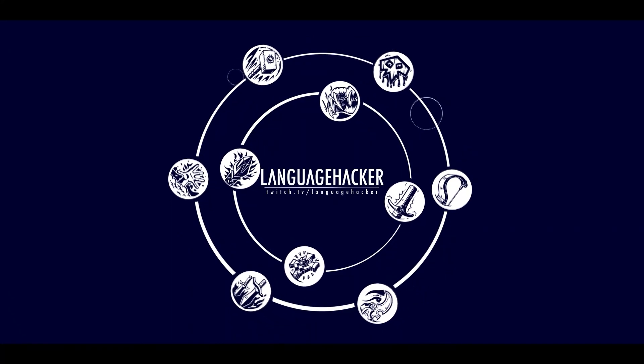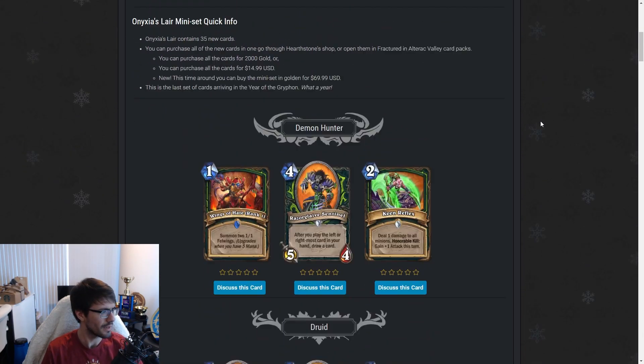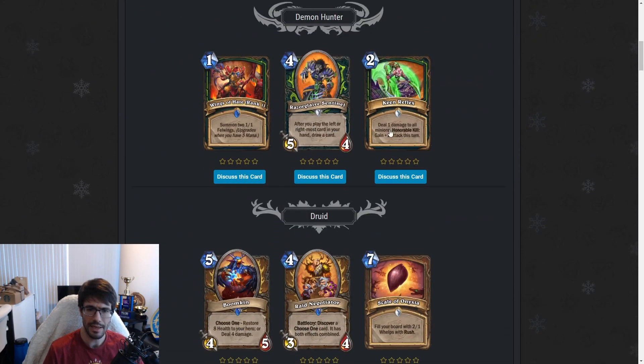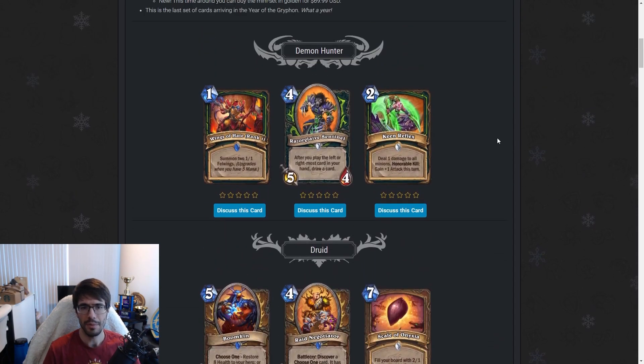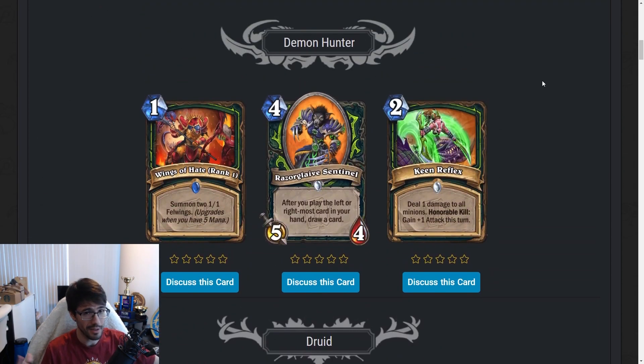Hey guys, Language Hacker here. The miniset is out today, so I thought I'd give you a review of all the cards from a standard point of view, so you can understand how impactful the miniset's going to be — which cards are broken, what's cool — and basically give you the rundown of everything you should know. I'm using Out of Cards, which has them nicely set up. Cards are sorted by class, so we'll be going one class at a time. Each class has gotten three class cards.